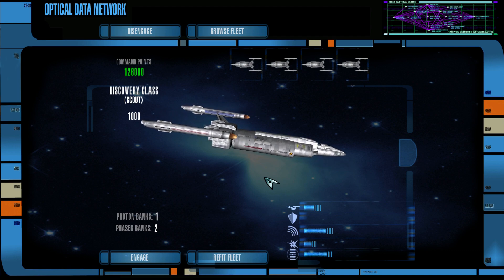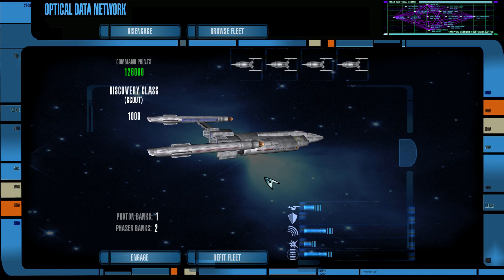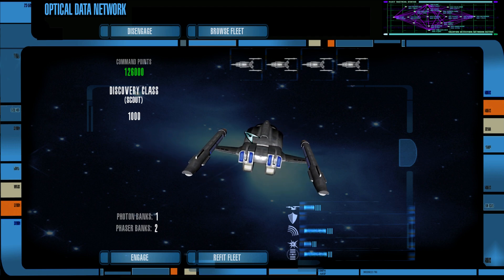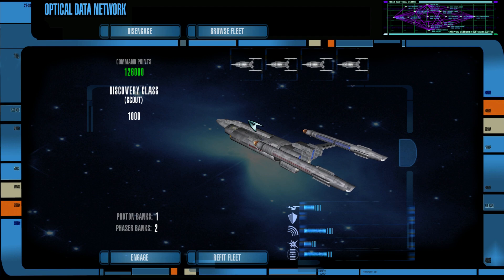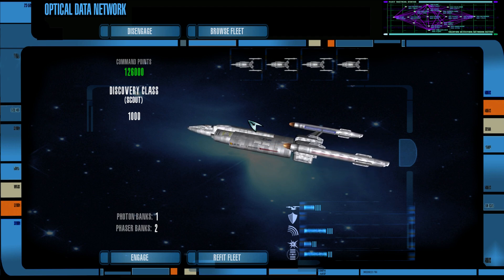If you didn't see that video, you should go watch it because it ended the way you would expect, but it was still a lot of fun. Now we are doing the exact reverse — we have our 32 Discovery Class Scouts, not to be confused with the USS Discovery, which I believe is actually a Crossfield Class, although I haven't actually watched Discovery.